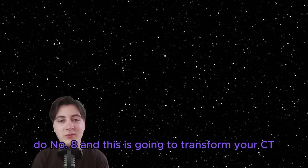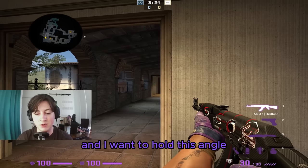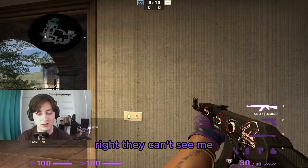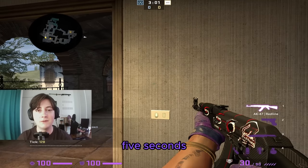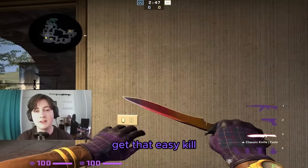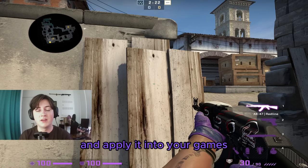Do number eight is to turn holds into peaks, and this is going to transform your CT gameplay. Instead of holding a static angle that's easily pre-fired, hide back from it and jiggle out every five to ten seconds. Somebody coming up hallway might clear the angle, see nobody, start doing something else, and then not be ready for a fight when you jiggle out and get the easy kill. This applies to almost everything as a CT — if you're playing pit, peak every five to ten seconds and turn that hold into a peak.